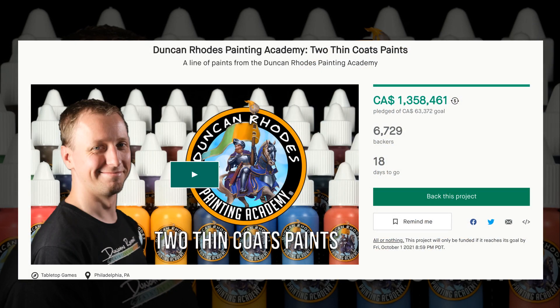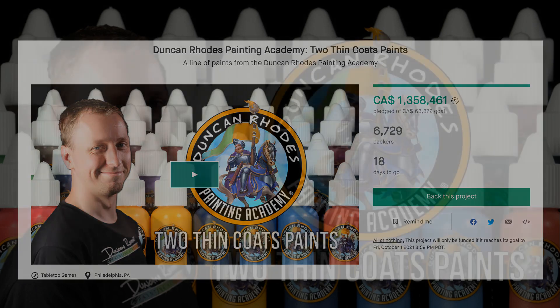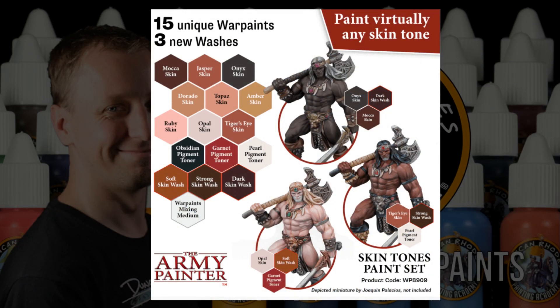You made a million, Duncan, so do the right thing, and rename those colors moving forward, or give us properly named color ramps for skin tones other than your own. Army Painter did it. Why can't you? I'll thank you all in advance for the comments some of you are undoubtedly already furiously typing. The algorithm cares not from whence the engagement flows, only that it flows.